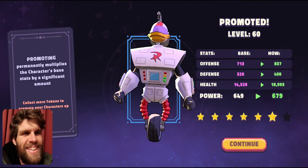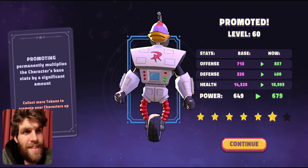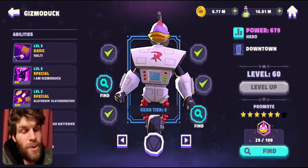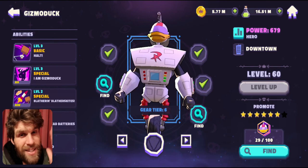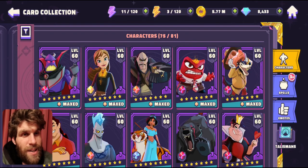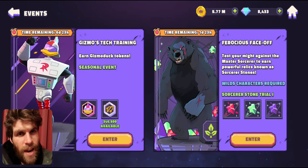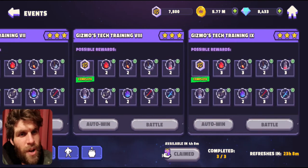There we go — I'll take that. Look at his health increase, and it's only going to get more when I grade him to seven star. That is exciting — offense, defense, health, I like it a lot. So I'm two gear pieces away from tier seven for him, I'm very excited. I am 71 tokens away from max, so heading closer to the end of the event we are looking like getting him maxed.